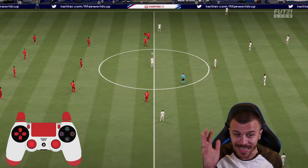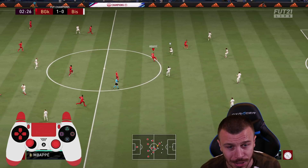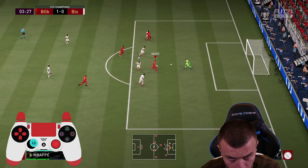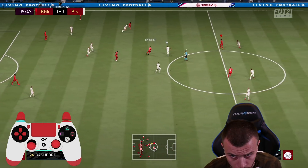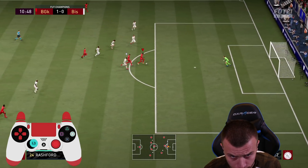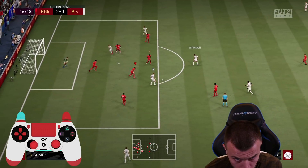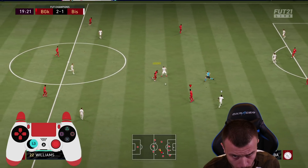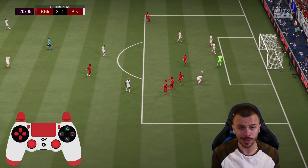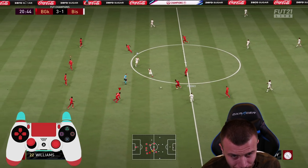Marcus Rashford moves the goalkeeper. It crossed my mind to take a direct shot, but I said to myself: do the low driven, secure 1-0. Mbappe hits the crossbar — very unlucky. Marcus Rashford is in-form gold, but he's superb regardless. Mbappe fires into the top-right corner — no chances for his goalkeeper. I think he's got Manuel Neuer but it didn't matter. Mbappe is too good, man.